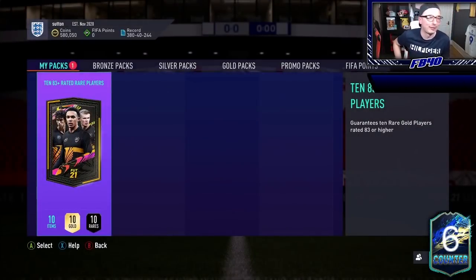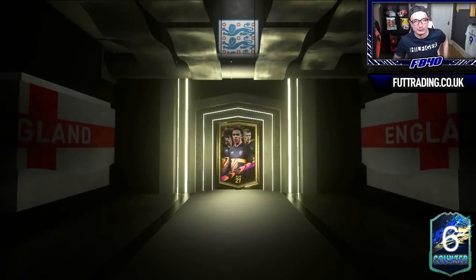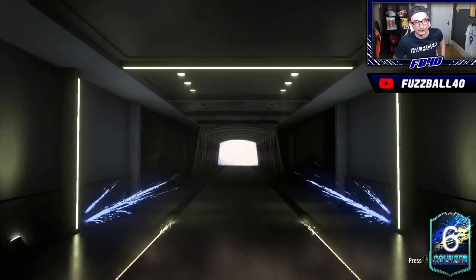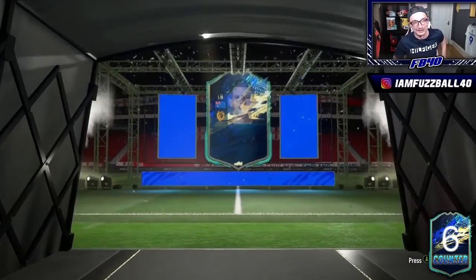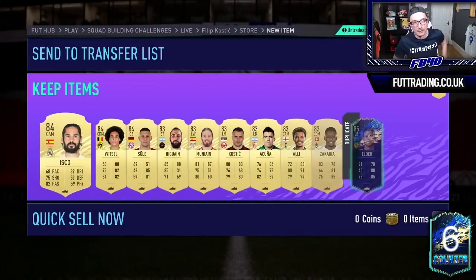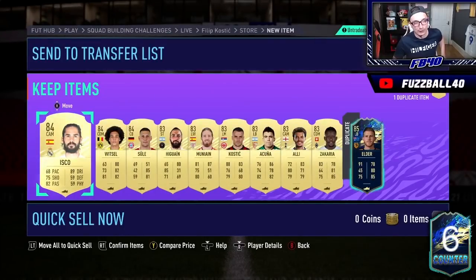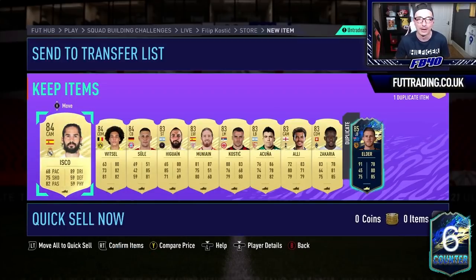For the final pack — the 83 plus rated rare players. If you saw my one of these, I got an 84 and like six goalkeepers, it was horrendous. Can Sean get better? Three TOTS for him so far no matter what — it is a walkout! I think this time it is a TOTS... it is a TOTS! It's going to be the same left back again, for the third time in one pack opening — the exact same left back! Get out of the packs! But all in all, a very good pack — Isco, Vitzel, Sula, not bad at all. That's four TOTS, albeit three of them the same one. If you are new around here, make sure you subscribe down below, turn your notifications on, but for now — I'm out, peace out, speak to you soon.